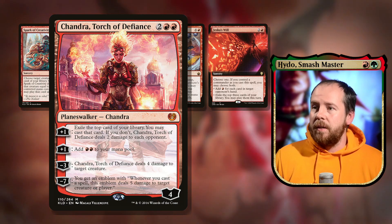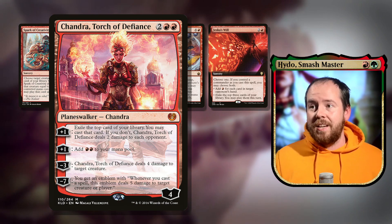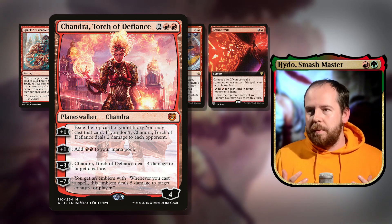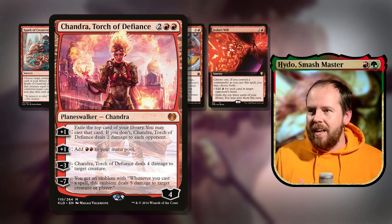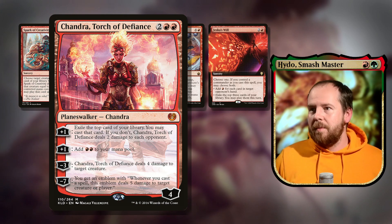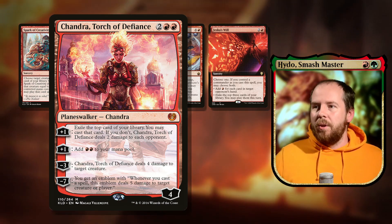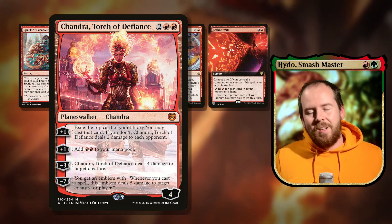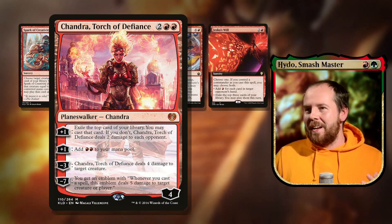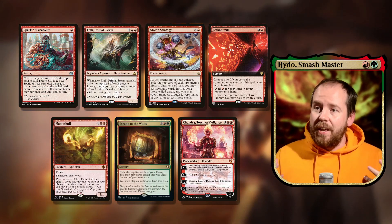To finish the exile package, Chandra, Torch of Defiance — four mana, four loyalty planeswalker. Plus one: exile the top card of your library, you may cast it; if you don't, it deals two damage to each opponent. Plus one: add double red to your mana pool for acceleration. Minus three: deal four damage to target creature for removal. And an emblem — whenever you cast a spell, deal five damage — which can win the game eventually.